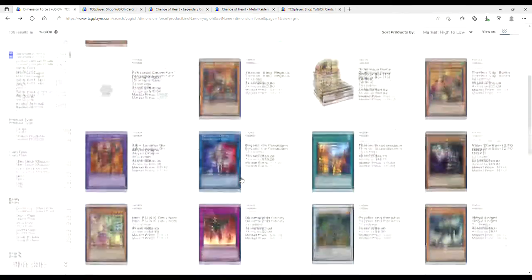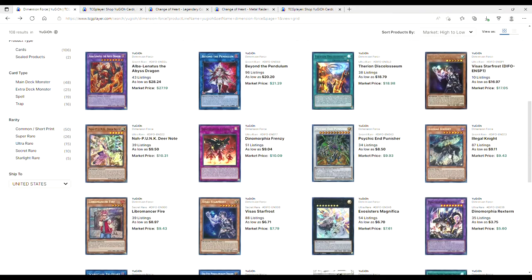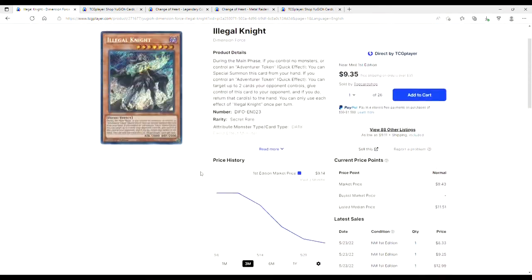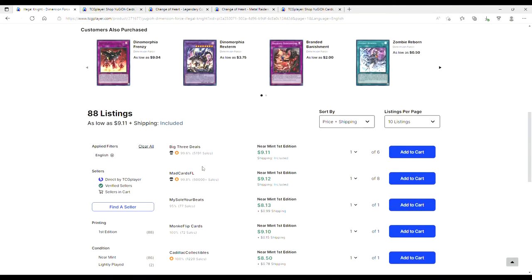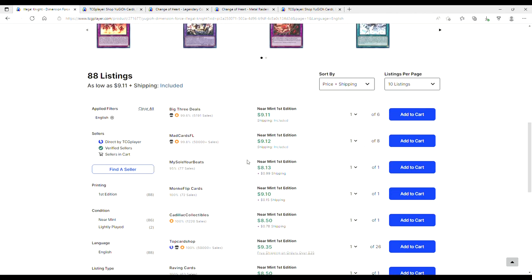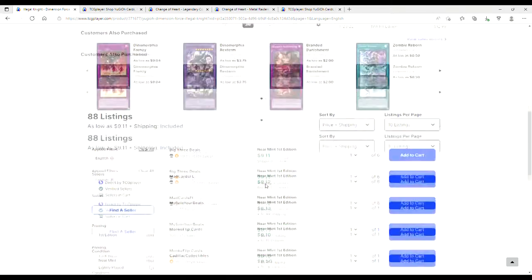Looking at the Visas Starfrost sneak peek — Illegal Night is honestly not bad at under 10 bucks. I got my playset for 10 bucks a piece. Shoutout to my buddies Derrick and Sean for hooking me up at 10s — these were 50s on pre-sales a few weeks ago. Keep that in mind: you're looking at nine to ten dollars right now.